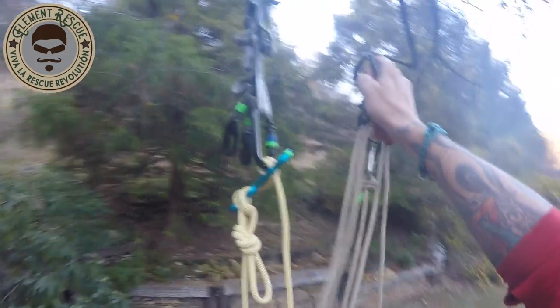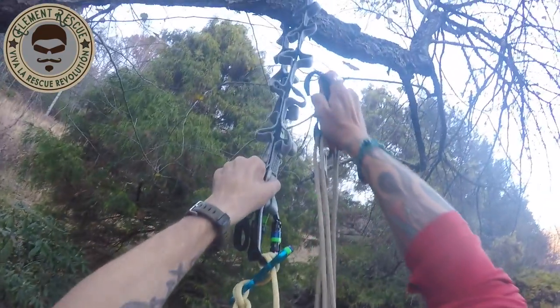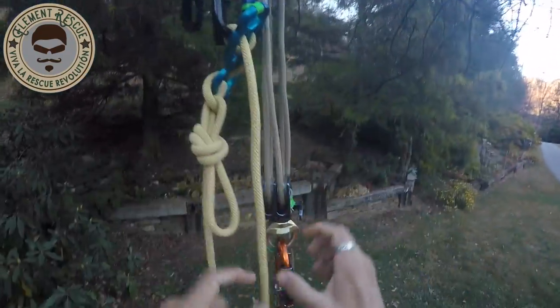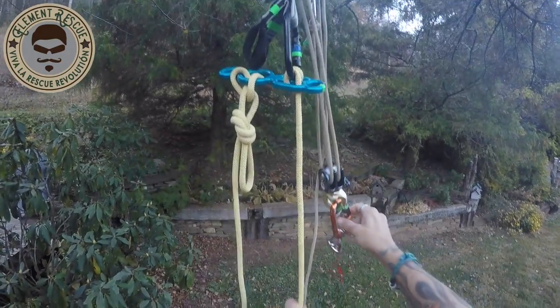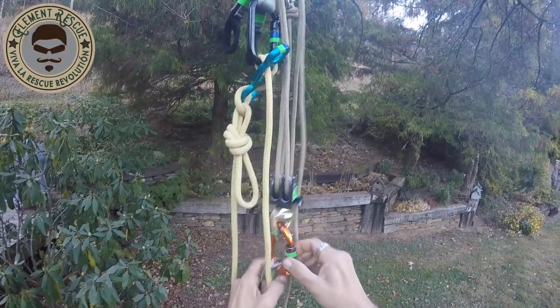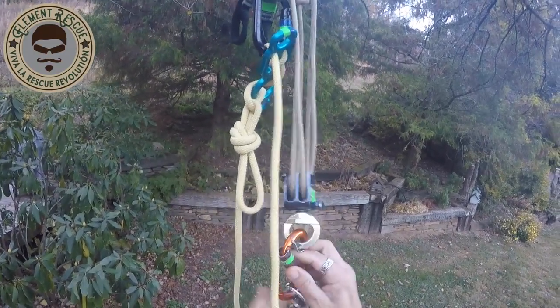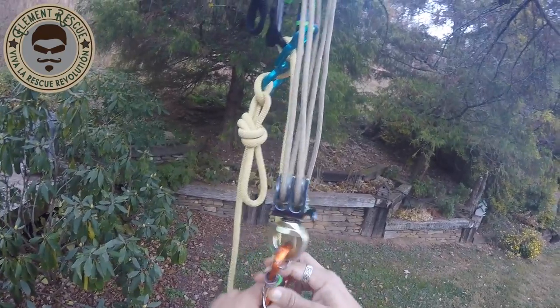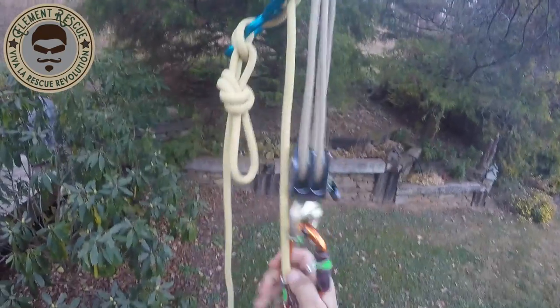We're going to set this up into a four-to-one configuration to change the direction, and we're going to click this right into our multi-loop anchor up there. This is going to be where a person's in trouble here on the line on the right-hand side, and we are just going to connect that t-block in.